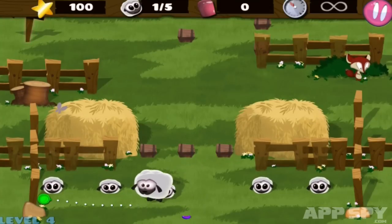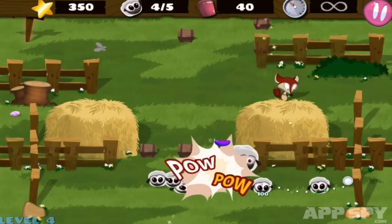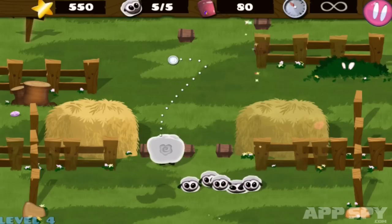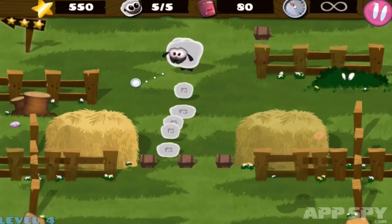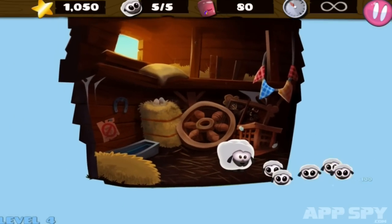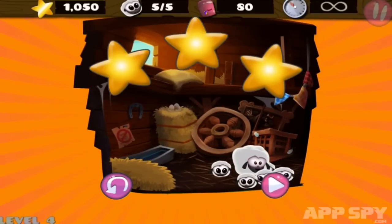I need to go and pick up my lovely sheepies. Things are falling out of the sky — that fox stuff falling out of the sky is candy, and you need to pick up the candies for an extra bonus after you've got all the sheep and taken them to your little home base area. Look how happy everyone is!